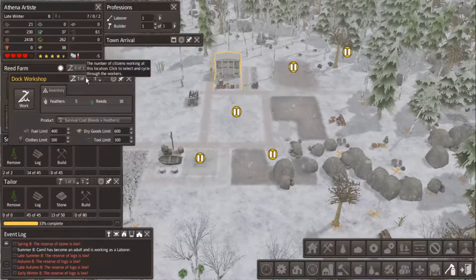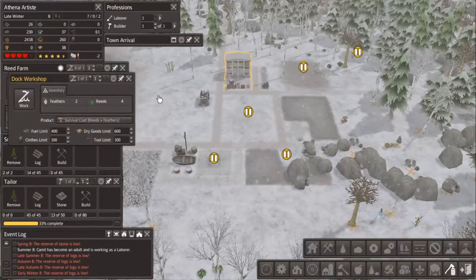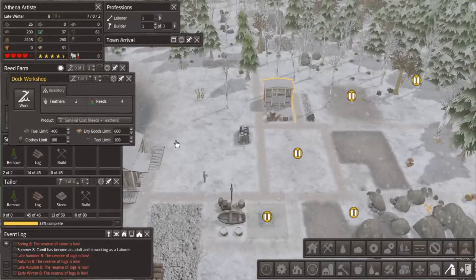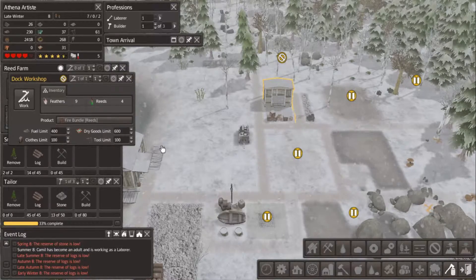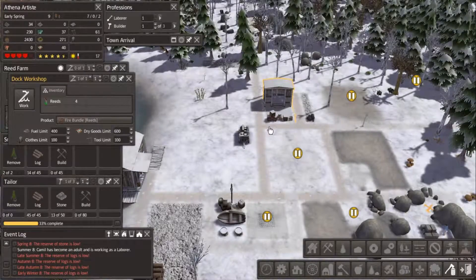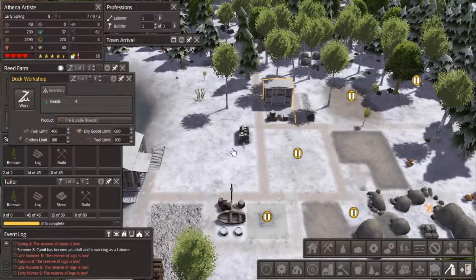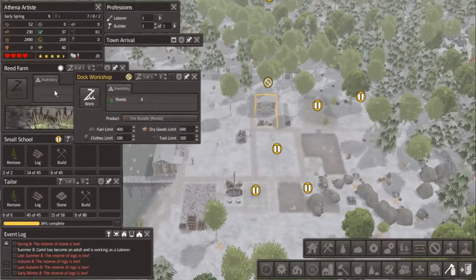We have made eight coats so far — wonderful. That should be enough to clothe everybody, I would hope. They must still be sitting in storage. I think I need to swap them out, which will cause them to take the coats out of storage. Sure enough, now they've got four clothing items distributed. Anyway, I'm going to switch you back over here to the reed farm while I'm thinking of it.